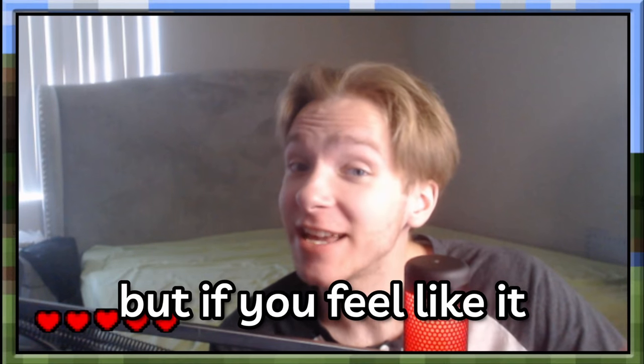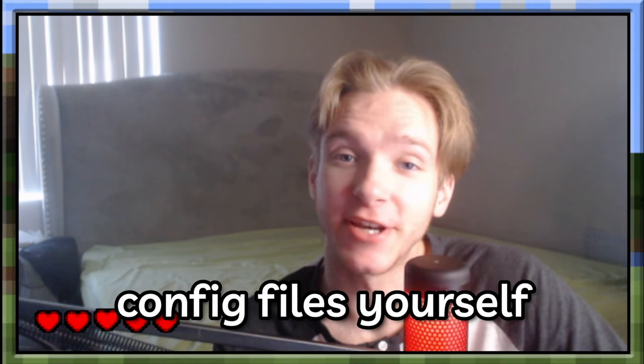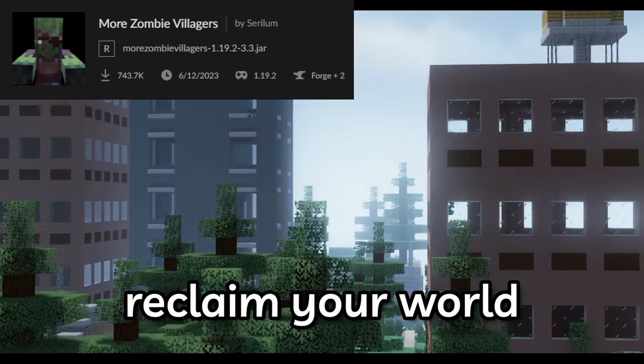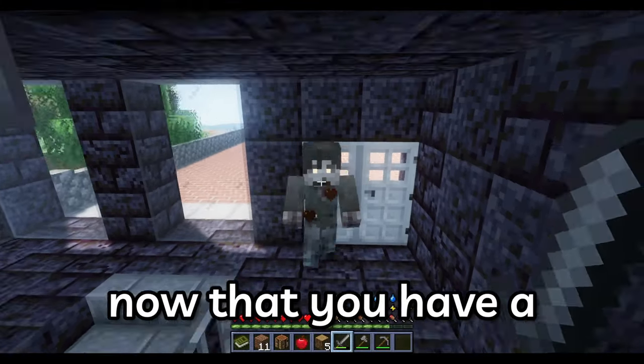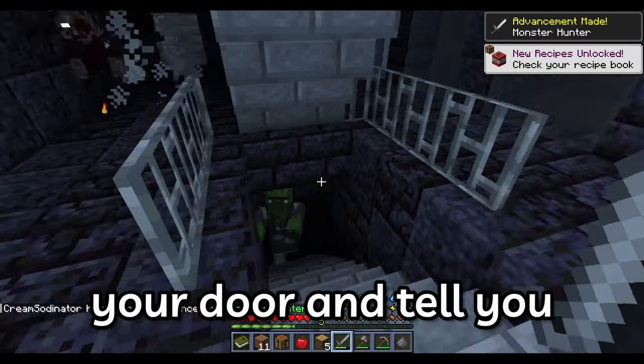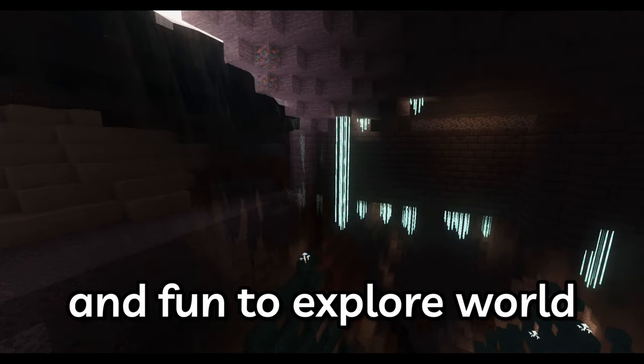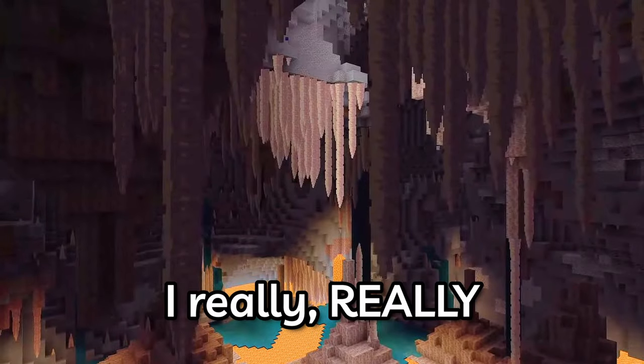If you feel like it, you can go into the config files yourself and make them drop enderpearls too. I've also added more zombie villagers just in case you decide you want to reclaim your world from the zombie horde. Now that you have a zombie army ready to knock down your door, we need a visually pleasing and fun-to-explore world for you to expel them from.